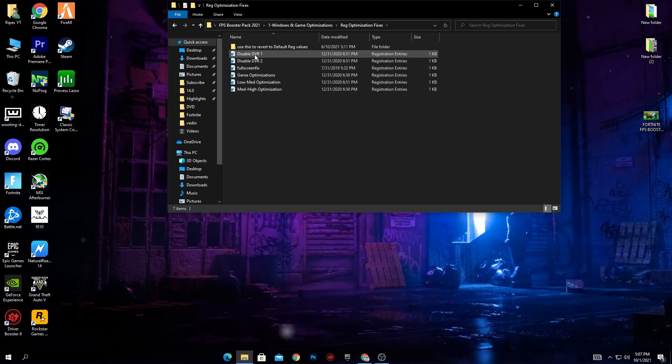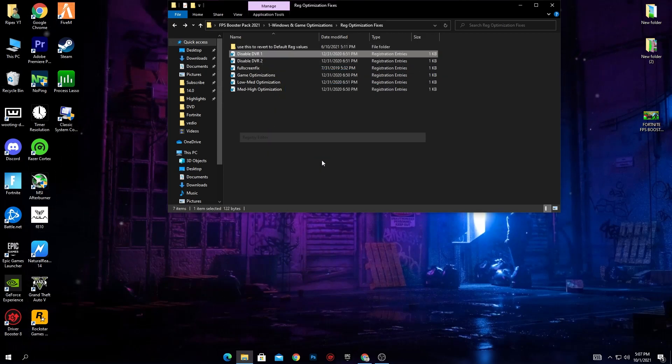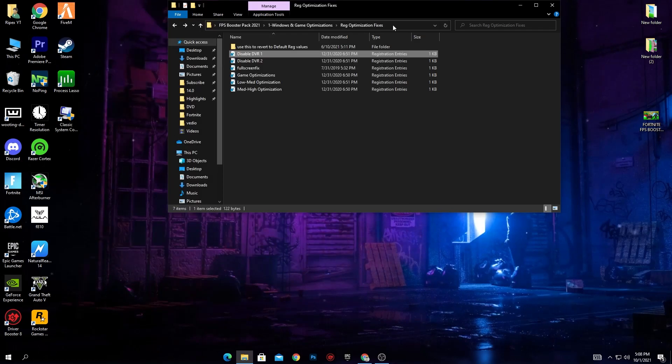Go back to the previous folder and open Registry Optimizations Fixes. Here you'll find: Disabled DVR1, Disabled DVR2, Fullscreen Fix, Game Optimizations, Low End Optimization, and High End Optimizations. If anything goes wrong, you can easily revert all settings back to defaults. We'll install all these files one by one. If you want to check what's inside a registry file, right-click, go to Edit to see the values — for example, the Game DVR Enable value. I've made these registry tweaks so you don't need to manually edit registry settings yourself.